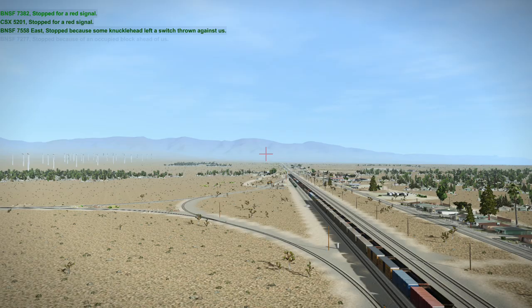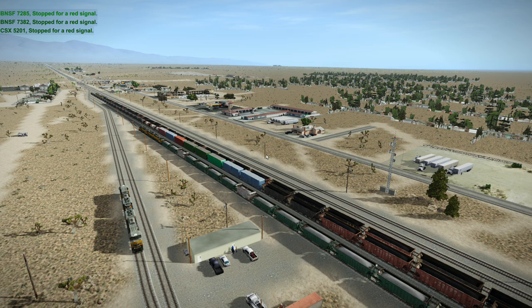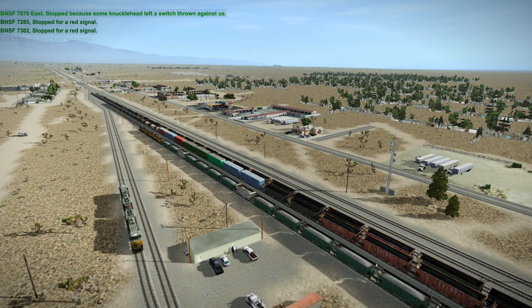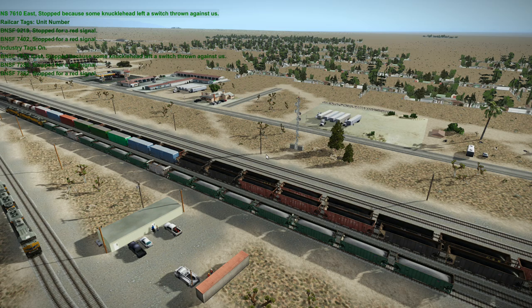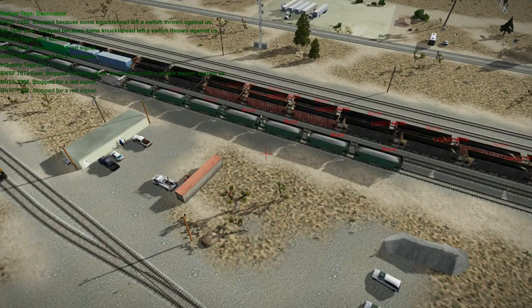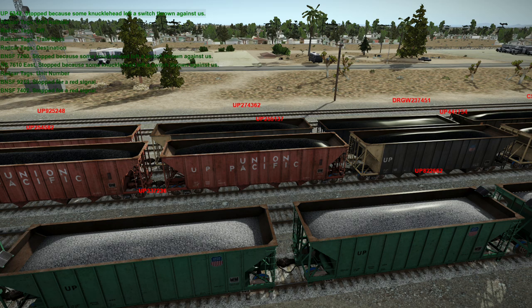Next thing you need to do if you want to do locals and industries and stuff like that: Right Control F8 — that'll turn on your industry tags. You can't see any right here because we don't have any industries near here. Left Control F8 puts on your rail car tags. Now they've got their destination. You can go between a couple: destination, train stats, and unit numbers — that's the number of the stock essentially. We're going to put it back on destination.